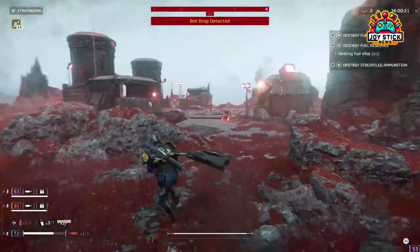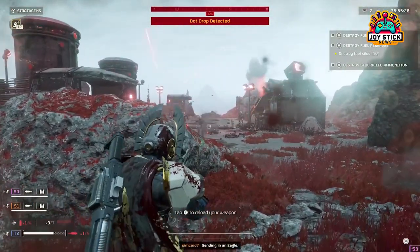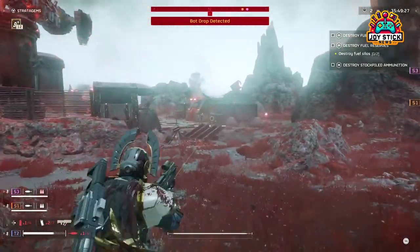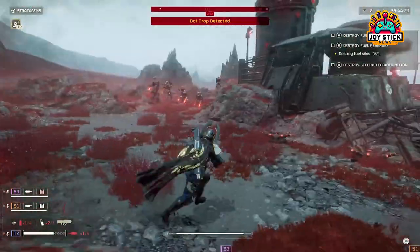Machine Gun. Your first companion in the chaos, the Machine Gun, is accessible from the start. Its high rate of fire and formidable damage output make it an excellent choice for cutting through enemy ranks. Best used when you're on the move, its suppressive fire can keep enemies at bay while your squad maneuvers.